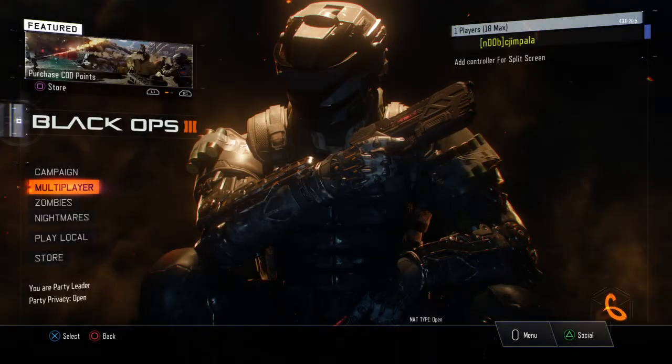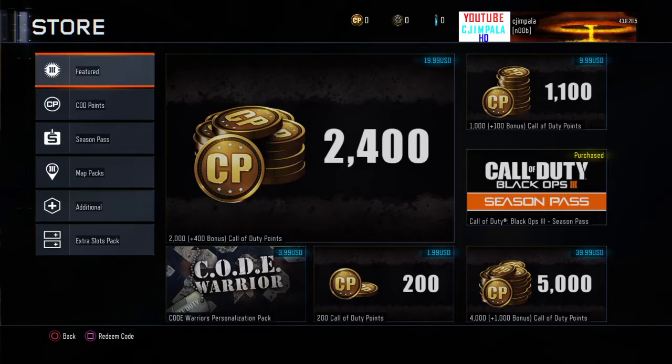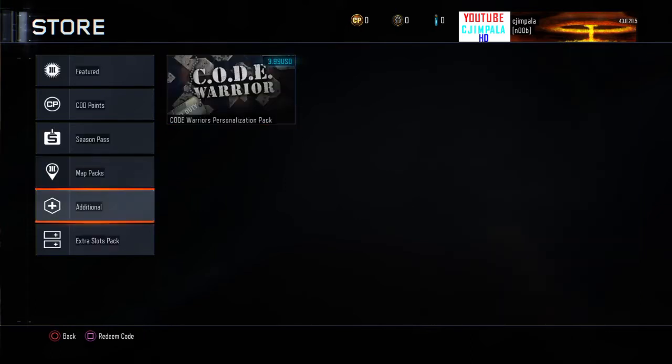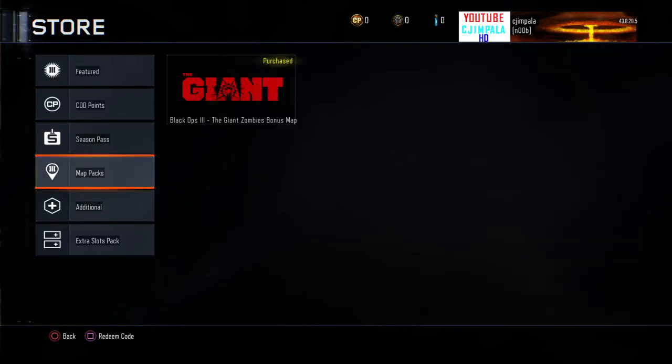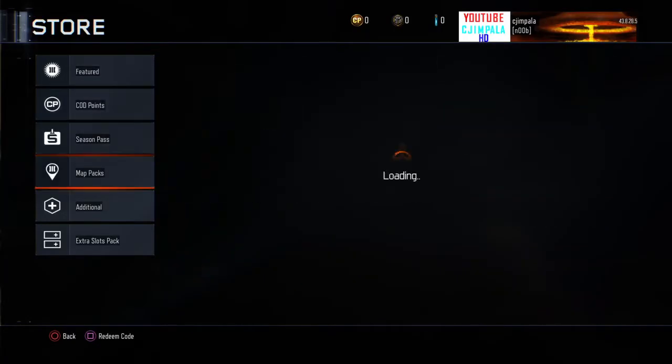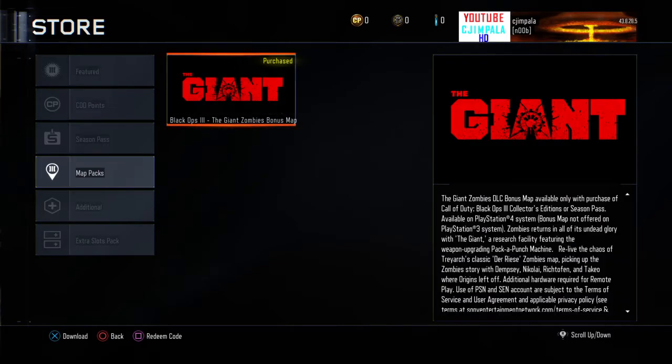People were saying go to store and then go to your map packs and it should be there. And it showed up after I turned off my PlayStation. I went there at first, it wasn't there. So I basically turned off my PlayStation, went into the in-game store — not the PlayStation store — and just went to map packs and it was there.